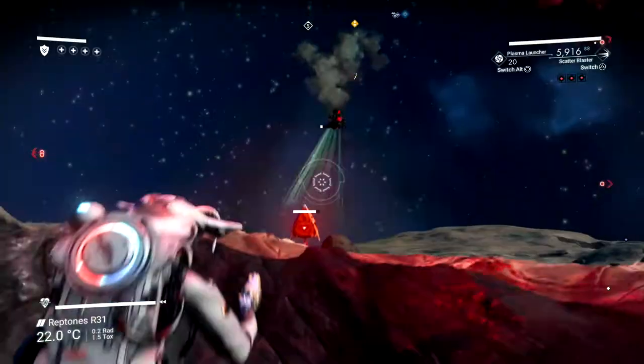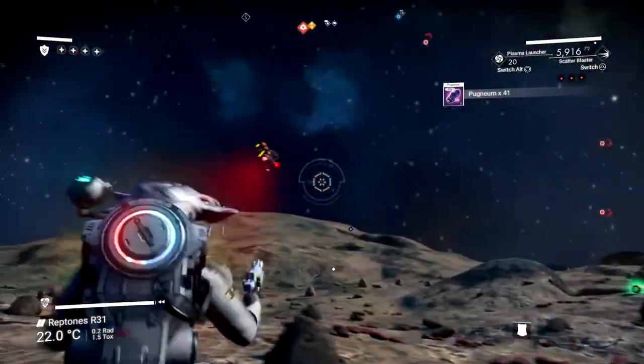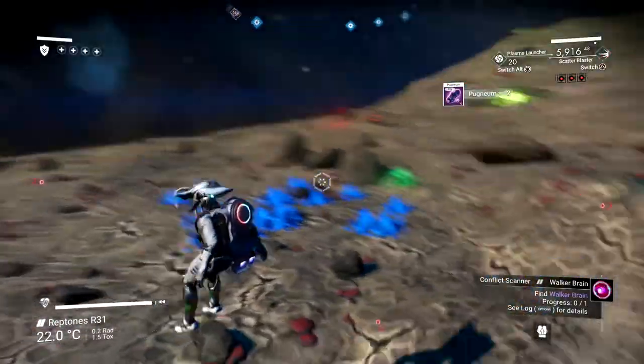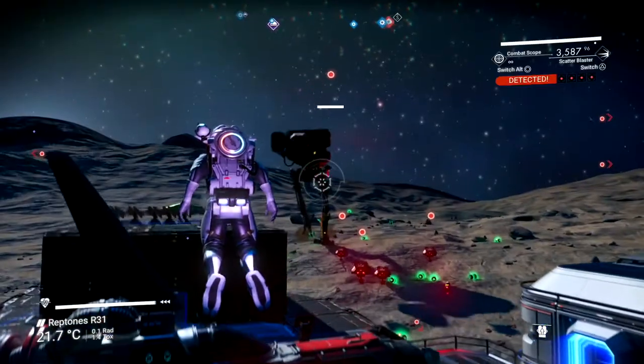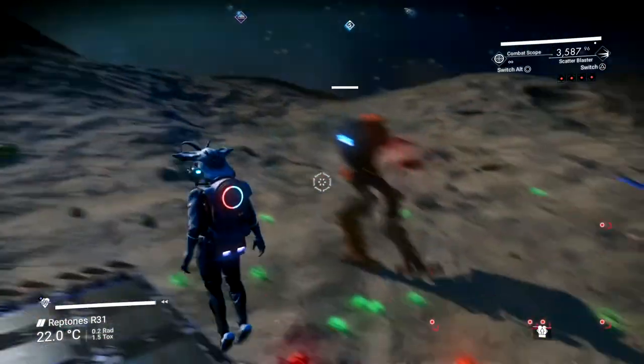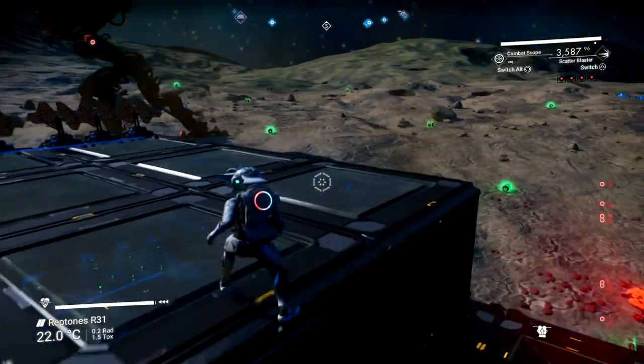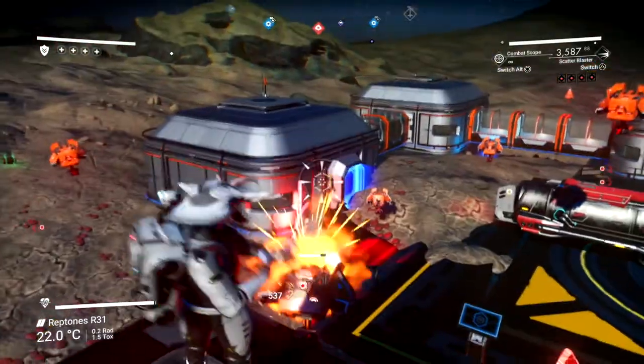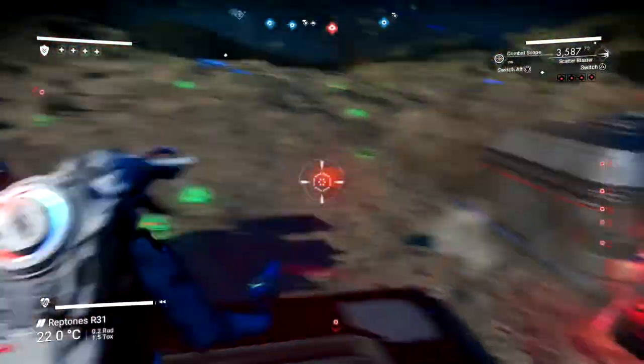Since I'm pretty far ahead in the game it's not as hard to survive outside. You also want to choose a planet that doesn't have any hazards, because if it's very hot or very cold it'll be a lot harder. Here's the walker, and there's a bunch of sentinels around it too, but as long as you keep moving it shouldn't be a big issue.